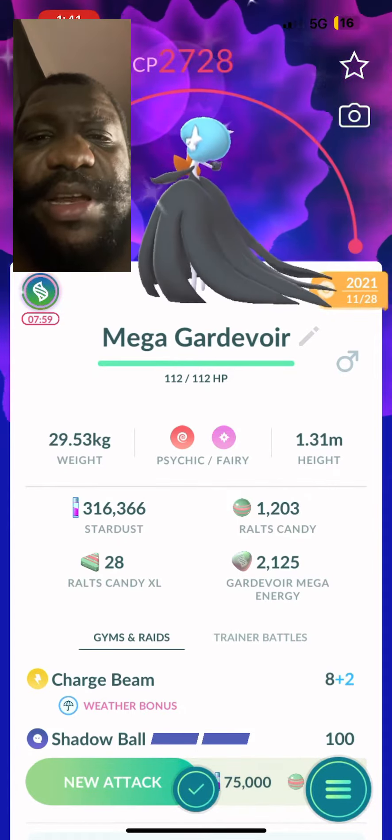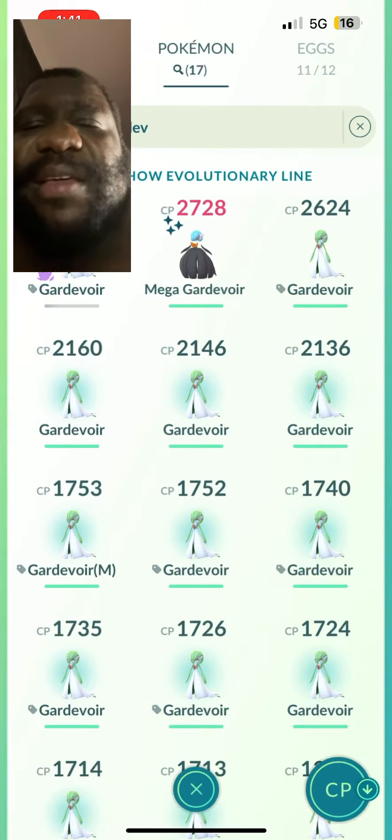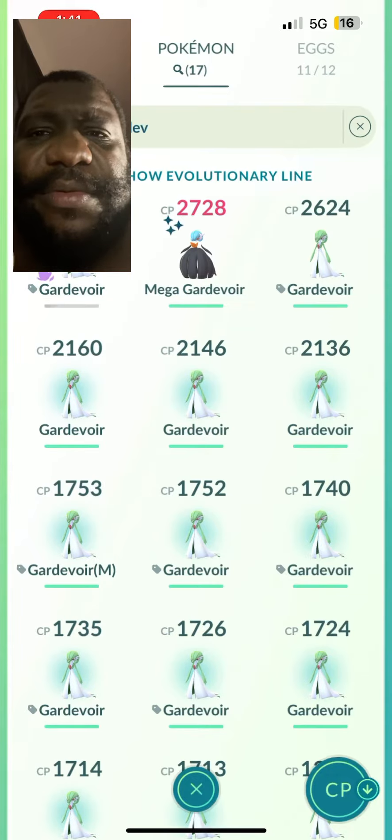How is this one stronger than the other one? This one is 2726 CP. Unless it was already strong — I think this one was level 18 and the other one was level 17. But yeah, Mega Gardevoir in the game!